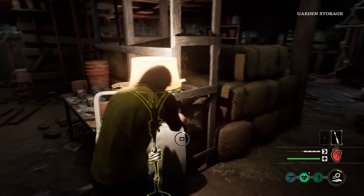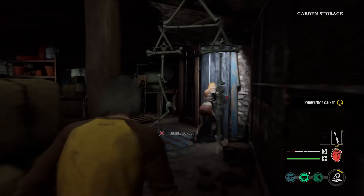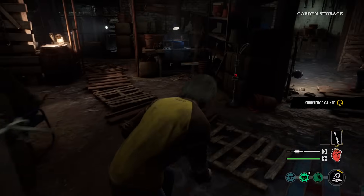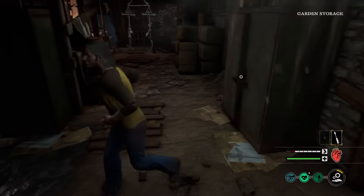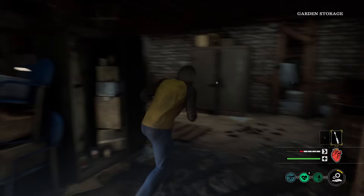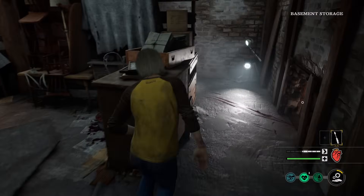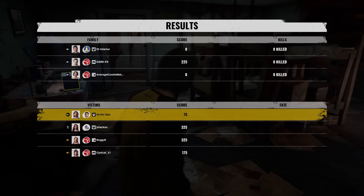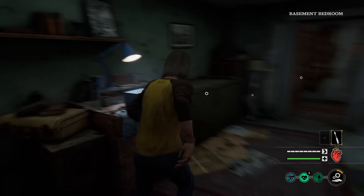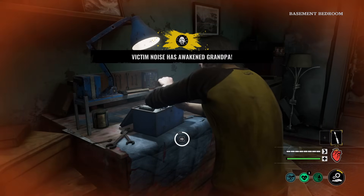Some lamps in here. We're back at the garden storage. Oh, and we got Connie picking the lock too — perfect. Now I just need to find a bone scrap real quick. Did Grandpa wake up? I don't think Grandpa woke up yet. Let's go find a bone scrap. I just want it for protection, and also to disable traps because we got a Nancy in here. Grandpa has awoken.